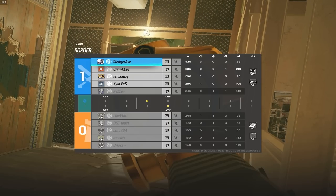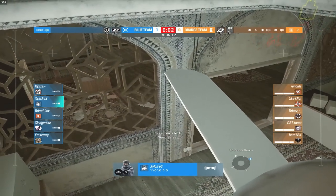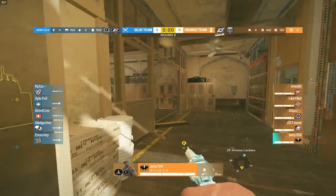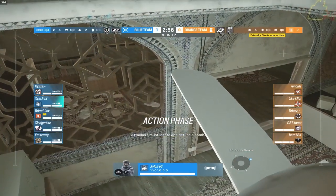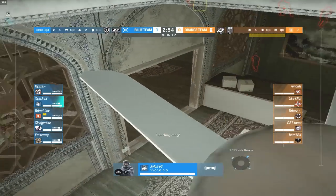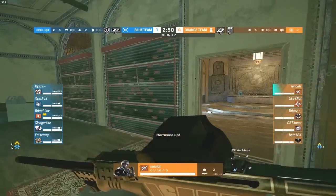A kill from Xylo is going to take him out, and that's going to be round number one going to the plat players. By the way, if you guys haven't already, check out GFuel — the link is in the description. Use code SHOCK to get 30% off your order.